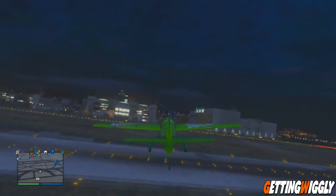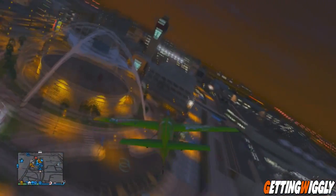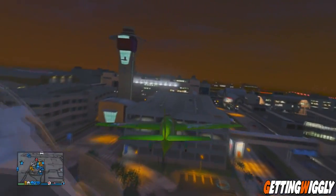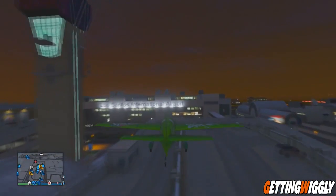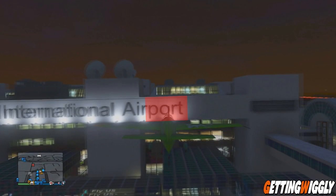Once you get in one of those, go ahead and take off and you're going to want to head towards the front of the airport. At the front of the airport you're going to see a sign that says Los Santos International Airport. The wall breach is actually right where the letters P-O-R-T are, so you're going to want to fly right in that direction.